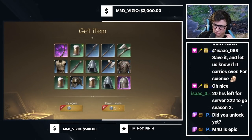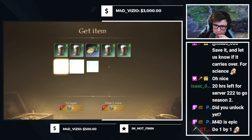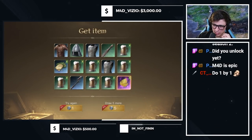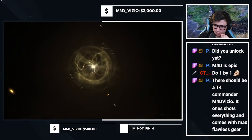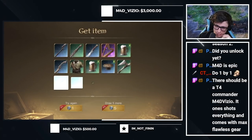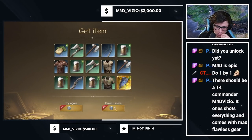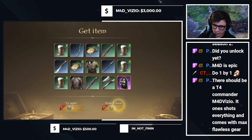Come on game, if we don't get an accessory here I'm going to be irritated. Do one by one - Scout's Mail, solid. Here it is - another Noldor Banner. It just seems like accessories are in high demand. A Worn Out Smoking Pipe - I feel like we're going to get lucky to even get one of them. There should be a tier four commander that one-shots everything and comes with max flawless gear. Here we go - we're getting a lot of those, which is fine.